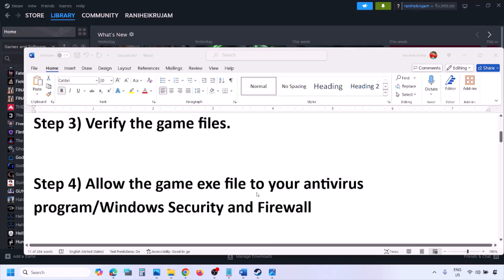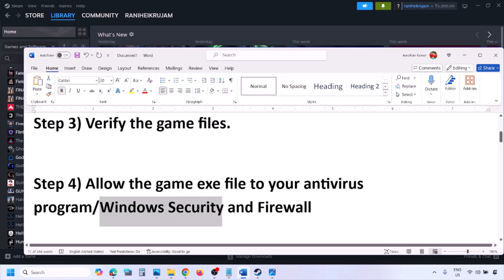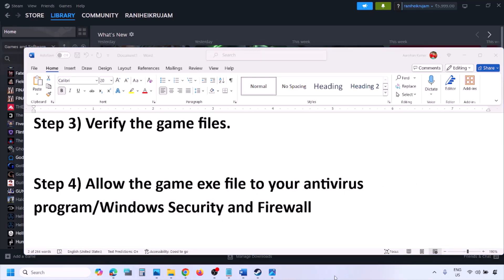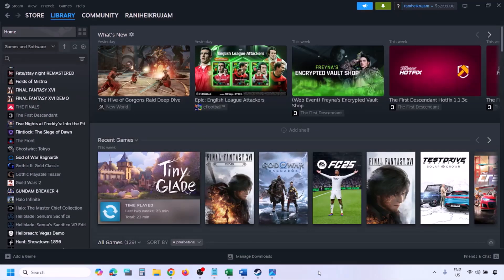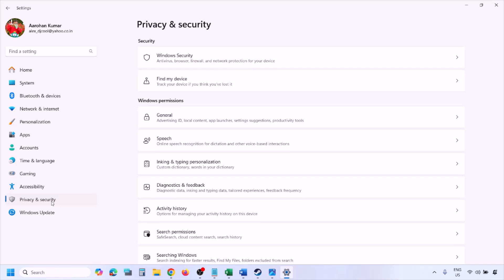The next step is to allow the game EXE file in your antivirus program. If you have any third-party antivirus like Avast, Norton, Bitdefender, or McAfee, make sure you allow the game EXE file. If you're using Windows Security, allow the game EXE file there too. Open Windows Settings and go to Privacy and Security.